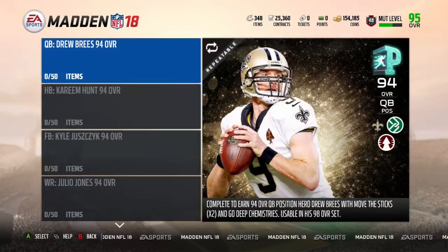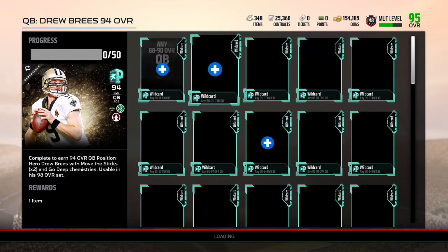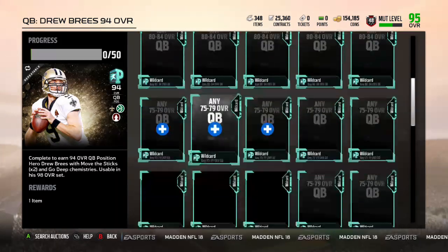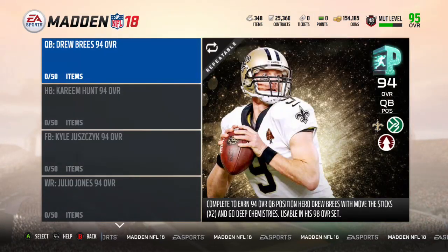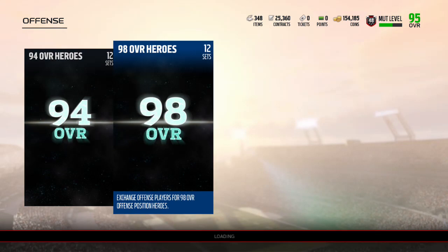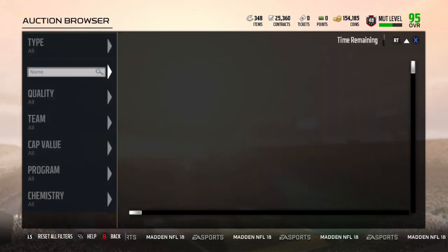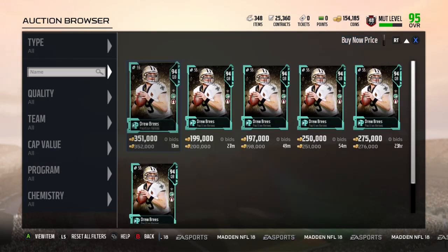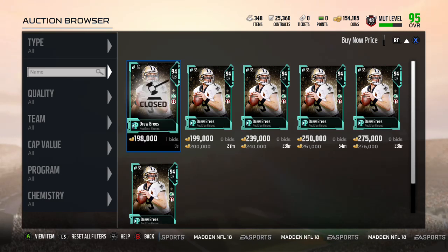Let's check to see a 94 for instance. If I wanted Drew Brees and I do not get him from that, I'm going to have to go here and make this Drew Brees — and this set requires 50 cards to get it done. Or I could go buy it from the auction house. The 94 overall Drew Brees, for our example, is going for around 200k. So it is going to be really important that you get the player you want in your three choices, or else it's going to cost a lot more coins.